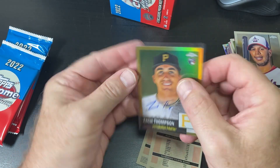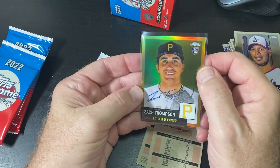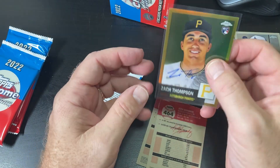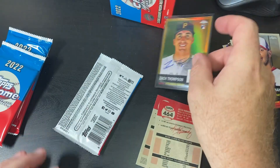Let me check it out and see if there is any damage to it, because all the rest of them are damaged. Sweet — we got an auto. Zach Thompson rookie card. Gold auto out of 50, if you can see that. Very cool.